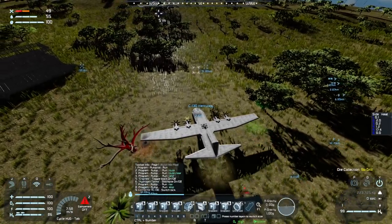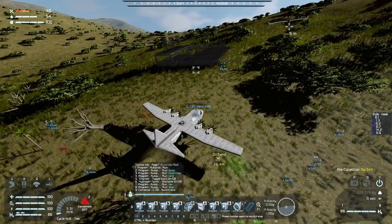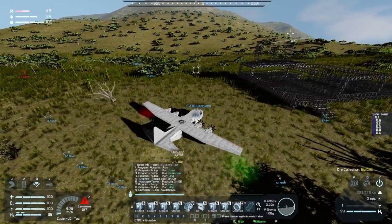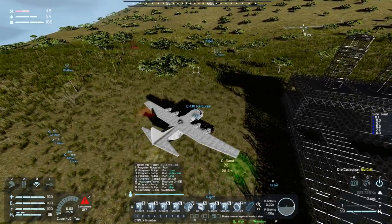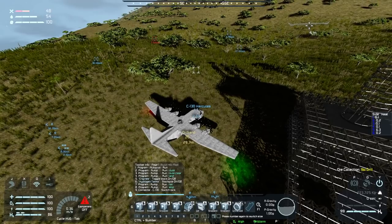I could set up the base pretty much anywhere once I start taking out some of the trees — that will be inevitable. But I'd have to make sure the base is nice and high or have multiple levels in order to make it work. But here we are, so we're going to park up the plane.